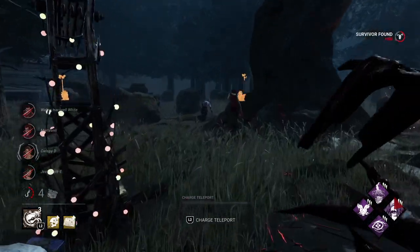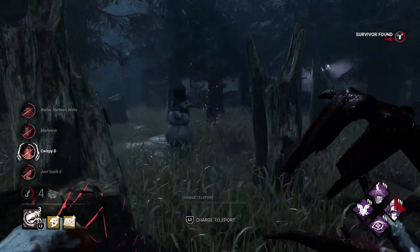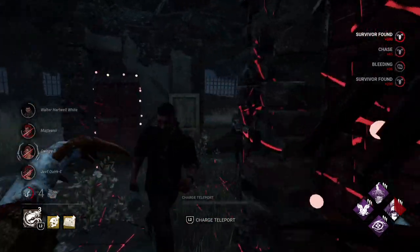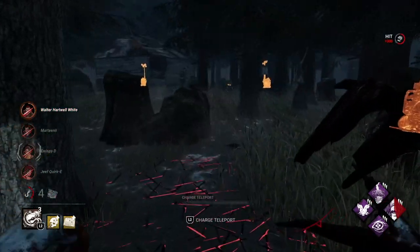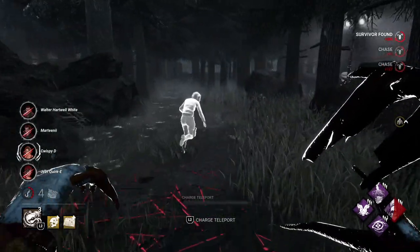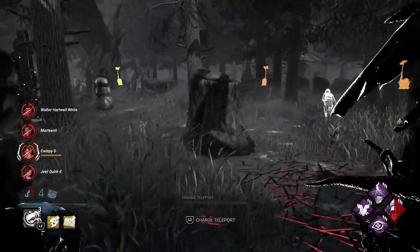Yeah, healing under hook — they continue to do the same thing. And with Nurse's Calling and Sloppy Butcher I'm just getting so much value. He's gonna come take a hit — I don't care, I'll hit you. Give me my power back. I'm going to chase him — actually never mind, let's head back this way. Nice dead hard. So we got our power back again.